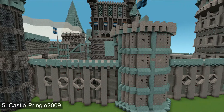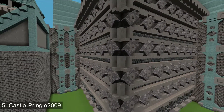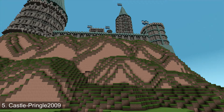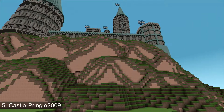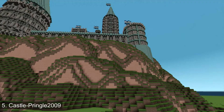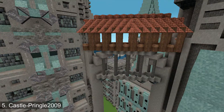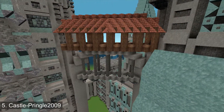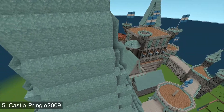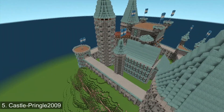Coming in at number five on our list is Pringles' castle map. Now you may have noticed that this is sort of a work-in-progress, but it is extremely detailed. Look at the detail in this castle — it is insane. You've got the walls with every little detail in every ramp, stair, corner, and block. There's also a little bit of interior here and there, but as I've said it's a work in progress. That is Pringles at the number five spot.